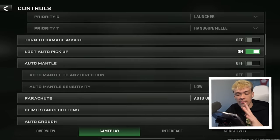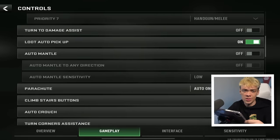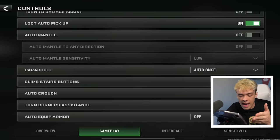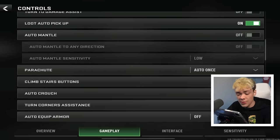Weapon auto pickup options — I really like the way they have this formatted. Turn-to-damage assist: you don't want the game turning the screen for you, it's going to screw you up a lot, so I have that off. Loot auto pickup — I like the way the AI is set up for this, it's really good, I've had no problems with it so far.